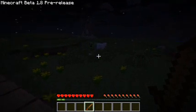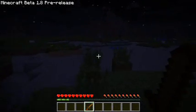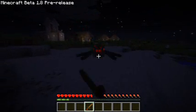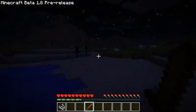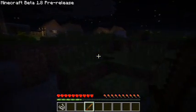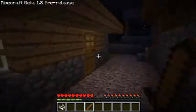A good first monster to learn is a creeper — that's this green thing. Stay away from it at all costs. I'm going to try to lure it away from the town. I'm in trouble — there's a spider. I'm going to try to kill it — it's fast. Hopefully I don't back into another monster. Enderman! He saw me. I have to get out of here. This is not going well. I was going to show you what creepers do but it's not worth it right now.